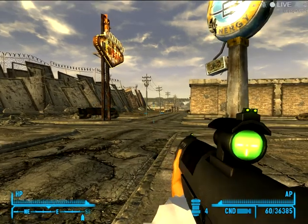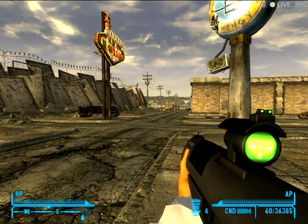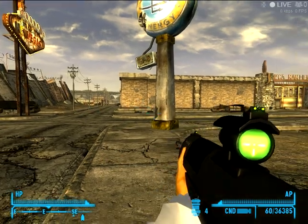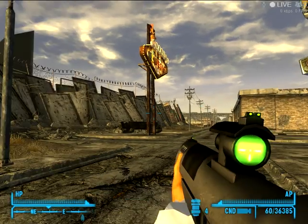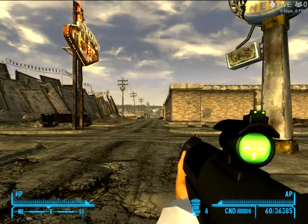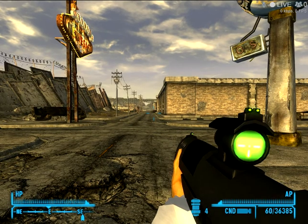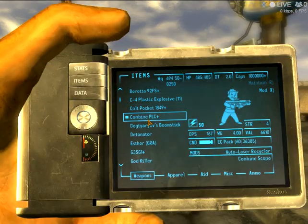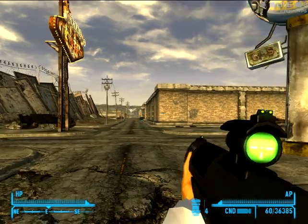Here we have the Combine Pulse Laser Carbine, and this weapon is by Davis. It adds a new energy weapon in the game. You can find it over at the Remnants Bunker in the lockers next to the power armor. It comes with two mods — the Auto Laser Recycler and the Combine Scope — and those both come with the weapon inside the locker.